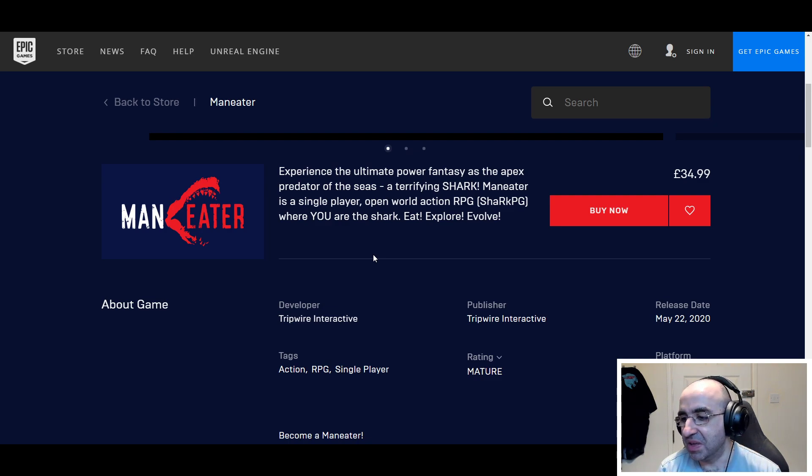I think nothing more needs to be said. This is probably the easiest or simplest What Is video I've ever had to make. You're a shark that wrecks havoc — simple as that. If you get it from the Epic Game Store, feel free to use support-a-creator code: Miffry.